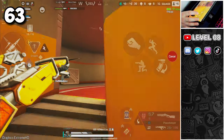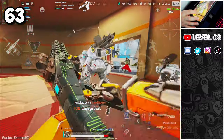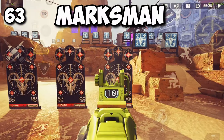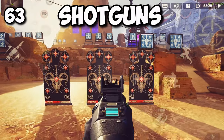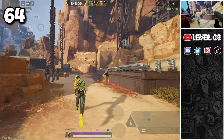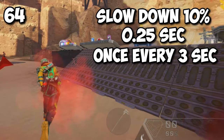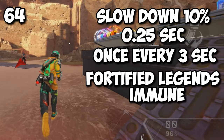We know your movement is slower when shooting while in ADS compared to hip-firing. However, your ADS movement speed varies based on the weapon class equipped — ranging from slowest to fastest: snipers, marksmen, LMGs, assault rifles, SMGs, shotguns and pistols, which are unaffected. When you shoot an enemy, they will slow down by 10% for 0.25 seconds, and that can happen once every 3 seconds. All weapons slow down enemies the same, and Fortified legends such as Gibby or Caustic are immune to the bullet slowing effect.